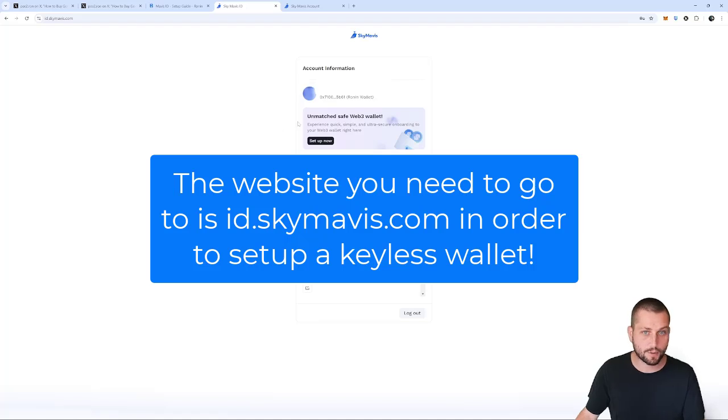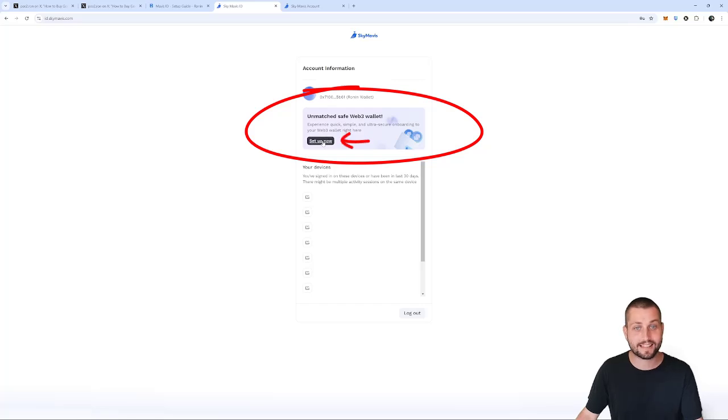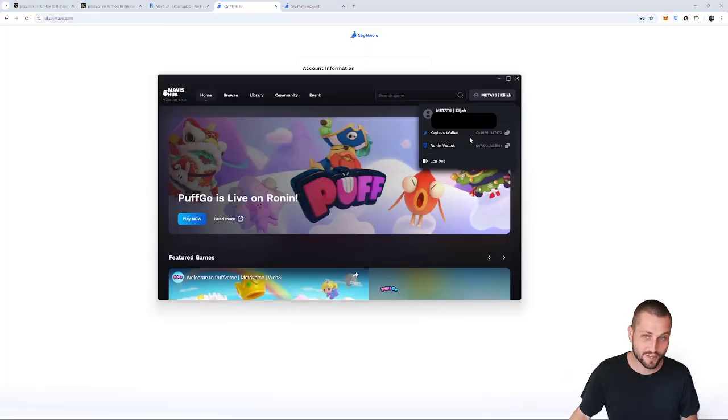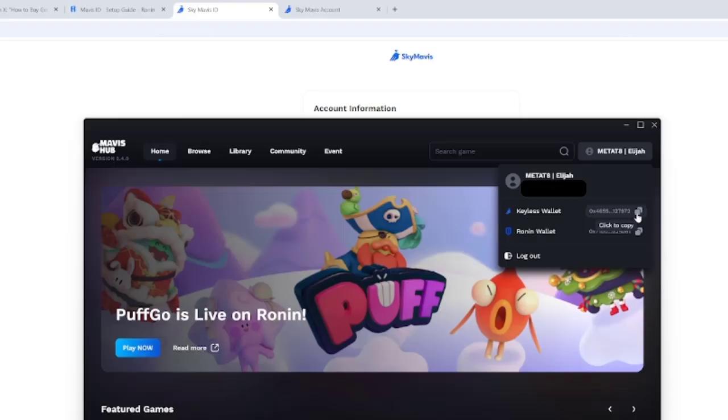If we go back to the Mavis ID setup guide — it's the very first link — once you click that it will show you what devices you've logged into and your Ronin wallet address. Most importantly, you'll see a little blue square that says 'Unmatched Safe Web3 wallet — set up now.' This will allow you to set a new recovery password. Once you do that, you'll go back to Mavis Hub and see that you now have a keyless wallet. It's just that easy, although a little hard to find.